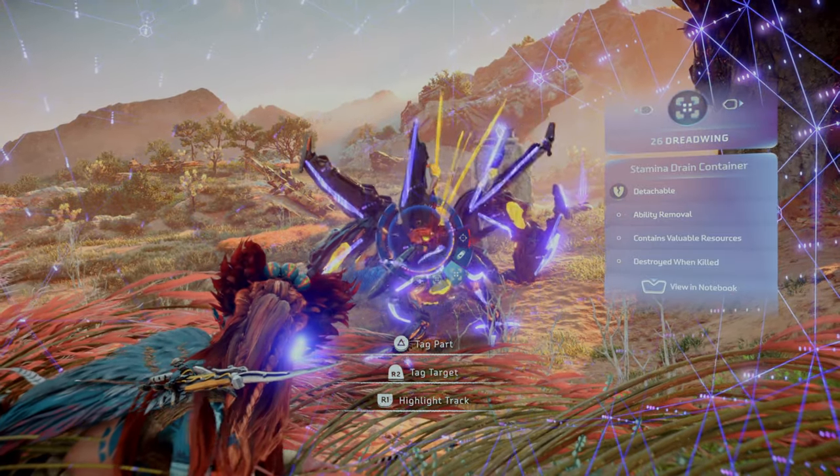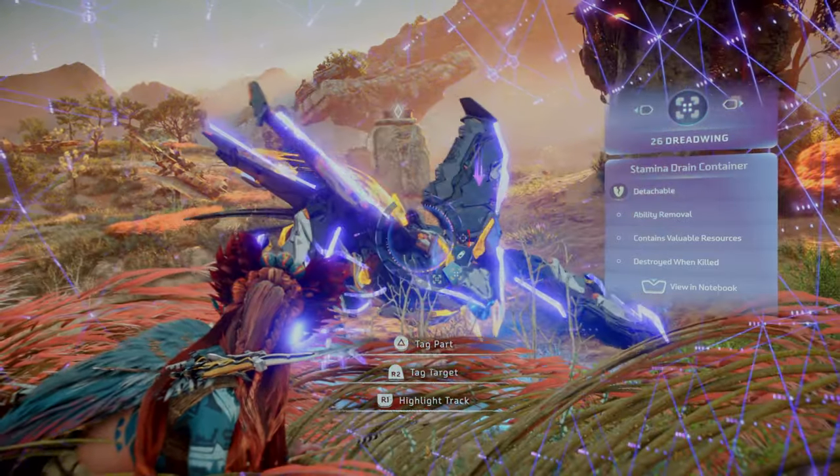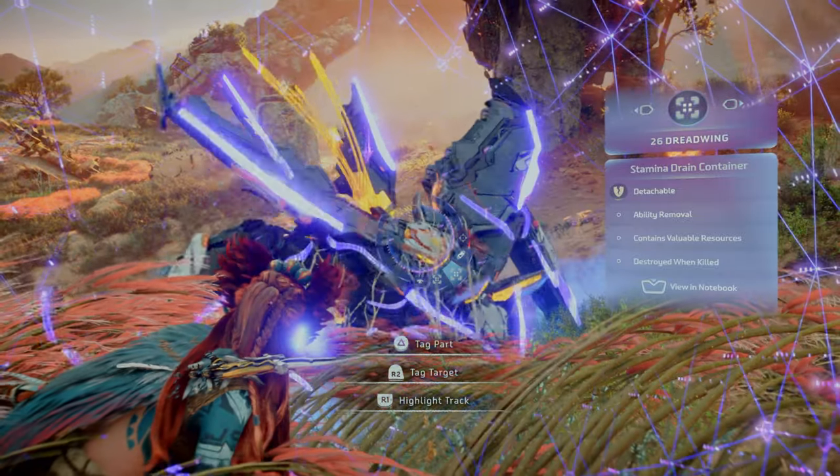The Stamina Drain Container acts as potent liquid storage. You can destroy it to disable the weapon stamina drain ability, or you can leave it intact to add loot to the carcass.